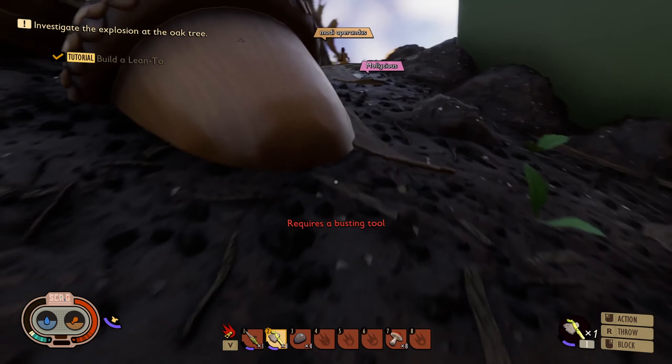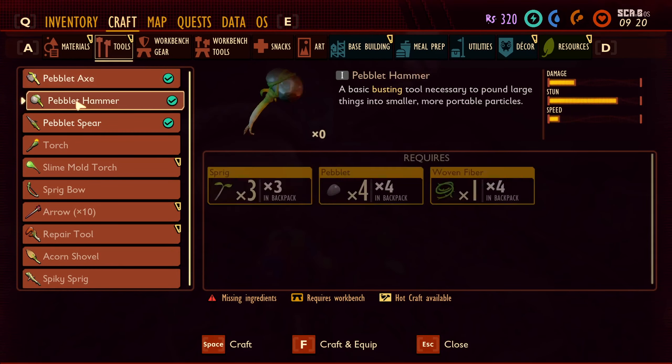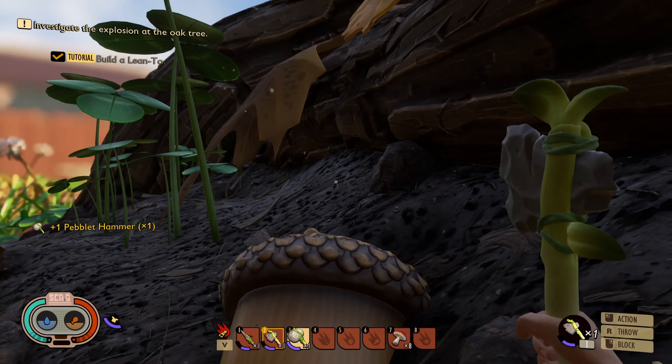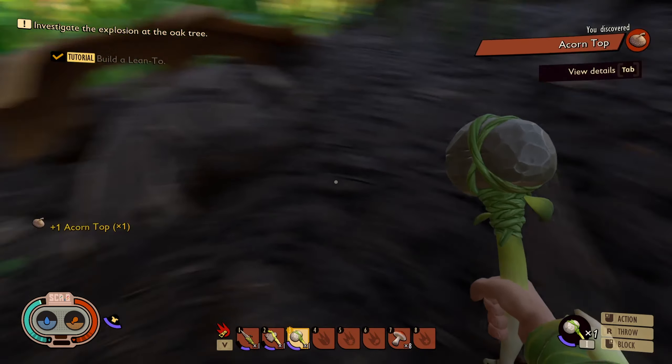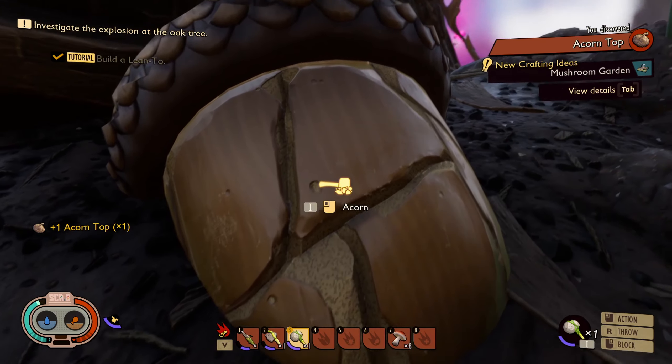A busting tool? Do I have that? And there's ants — there's more here too. I think if we just be nice to them they'll leave us alone. I think if we climb up this thing we can get to the light. You guys got to break the acorns. Also there's purple smoke over here.